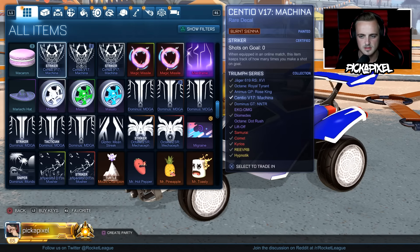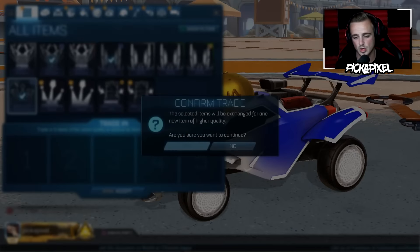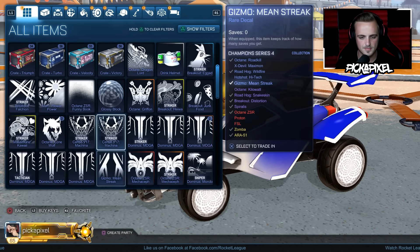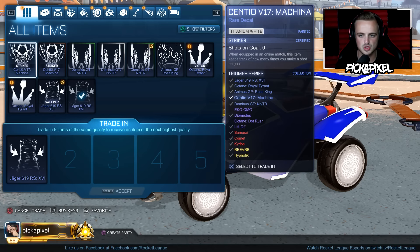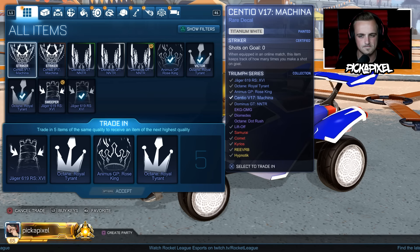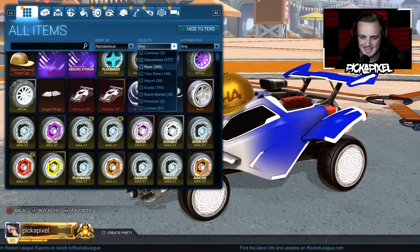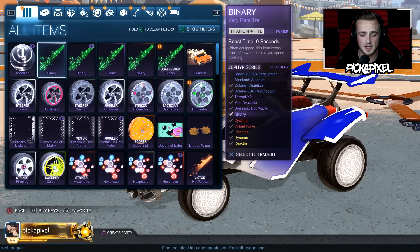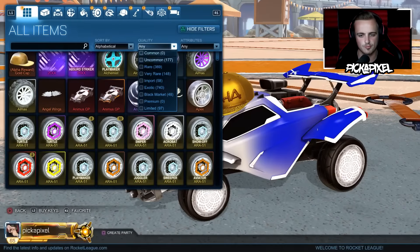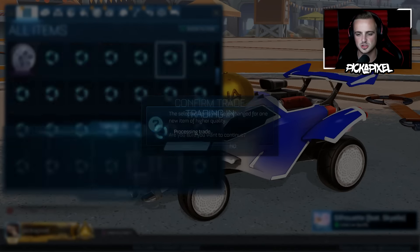This is the Triumph series — I guess I'll do the triumphs real quick because I did open a couple of Triumph crates at the end of the video. We'll trade up those, do both. Boom — Stryker White, that's pretty cool. Stryker Burnt Sienna, Forest Green Dominus GT, Diomedes Painted — first decent thing, and it wasn't even from the Zephyr crate. We got White Binary as well, which is pretty awesome. Five Dominus Dot Matrix trade-ups, we've got the normal Cyclone, two Juggler Dominus Dot Matrix — so another full Dot Matrix trade-up.